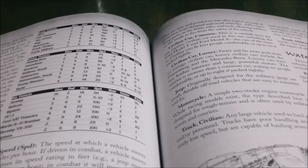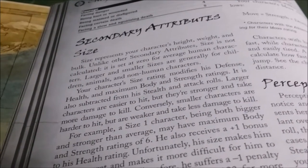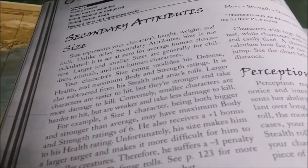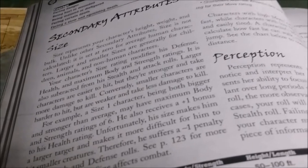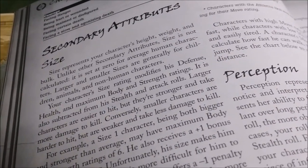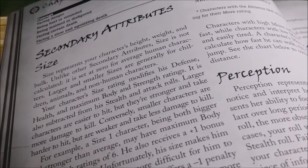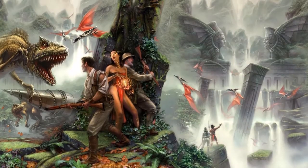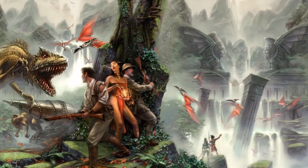It applies in combat the same way as it does between creatures. Unlike the other secondary characteristics, size is not derived from the primary characteristics. As such, its function is to distinguish the difference between normal size zero creatures and everything else. It will affect attack ratings, defense ratings, and stealth ratings. Most importantly, it affects the health rating of a creature or the structural rating of a vehicle. Larger things are harder to destroy, smaller things are easier.